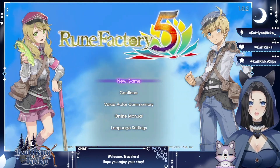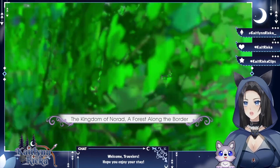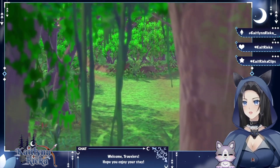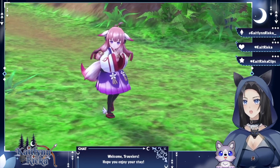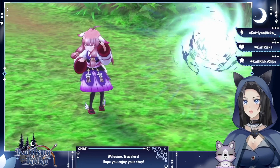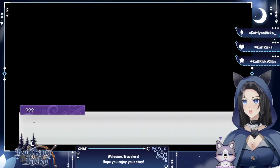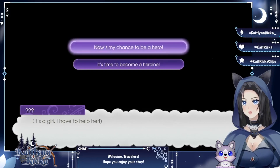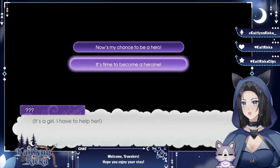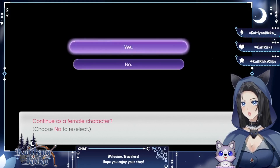I do have my cloak on today — it's not really cold here, but this seems like a cozy sort of game so I decided to snuggle in a little bit. Alright, let's get started! The Kingdom of Norad, the forest along the border... of course it's a single person walking alone in the forest. I really like the character design. Something's coming from the portal — it's a girl! I have to help her. Now's my chance to be a hero, or rather, a heroine. I'll choose that one. Continue as female character — yeah, let's do that.